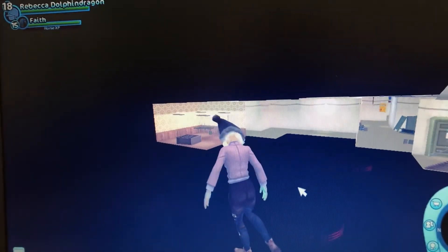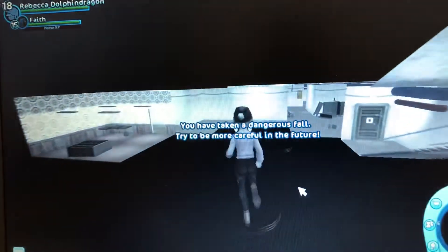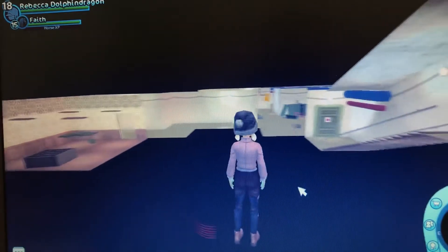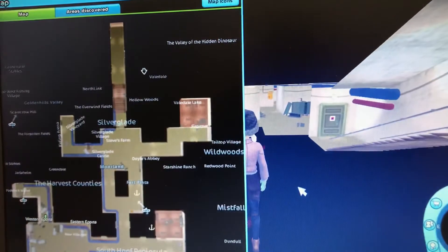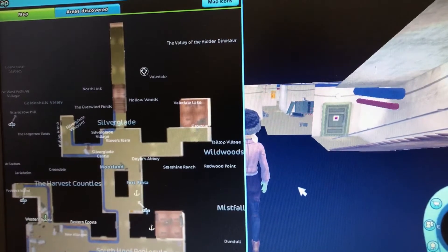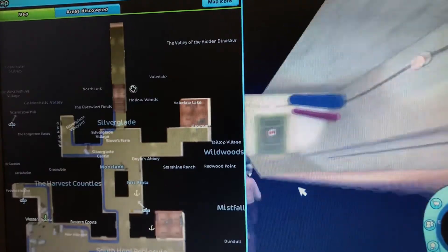If we try a dangerous fall — look, there's literally a red zone where we're supposed to be. You can see the quest marker. We're just glitched.